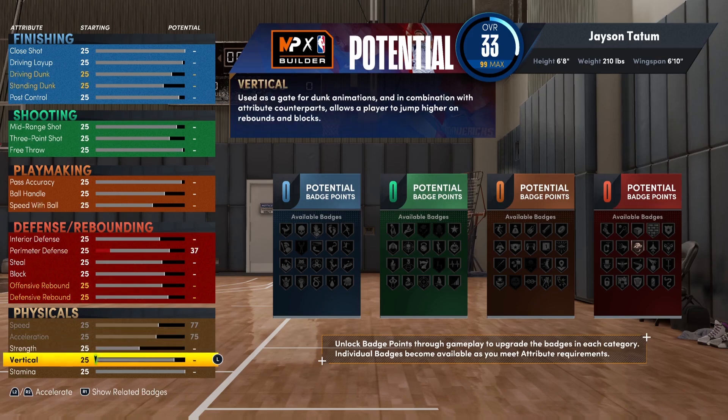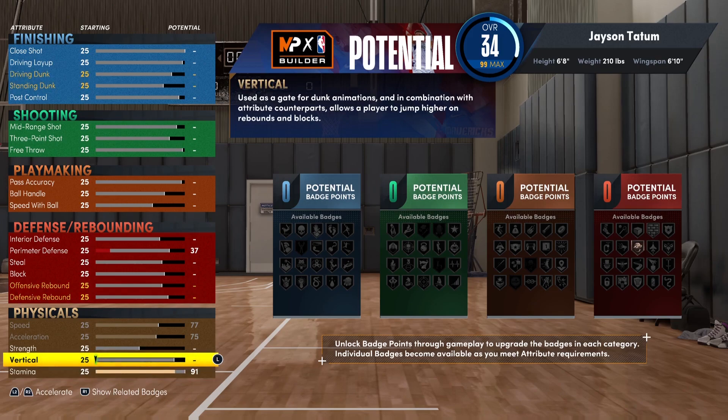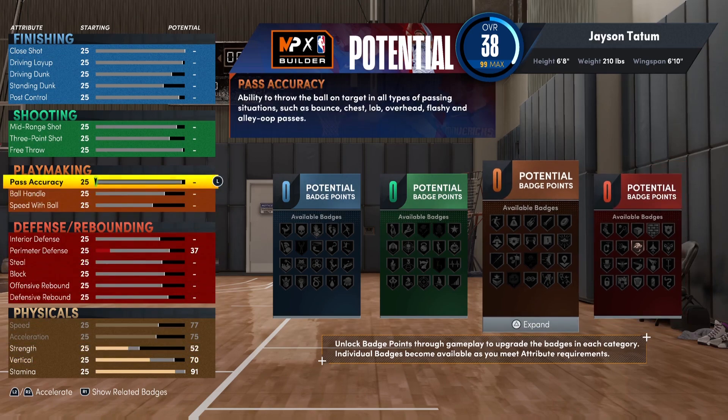First things first, you're gonna mess with the physical stats. I decided to go with 77 speed and 75 acceleration. On the stamina side I went with 91, because plus 4 from gym rat gets you to 95. For the vertical I went with 70 — I was trying to get contact dunks, not the greatest but the generic ones, because if you're trying to kill people you're not really trying to go for posters all the time.